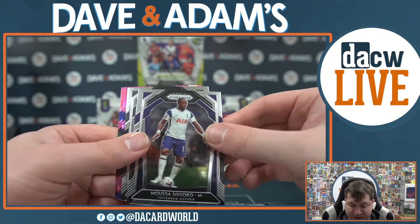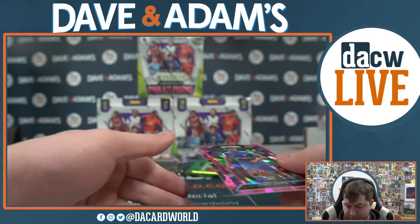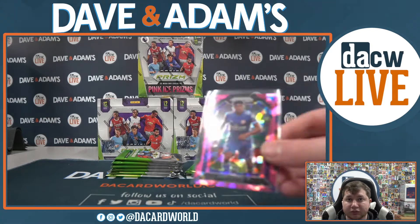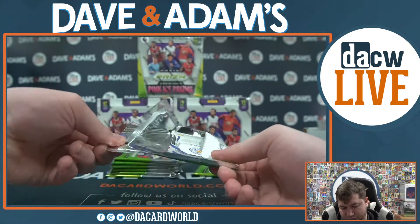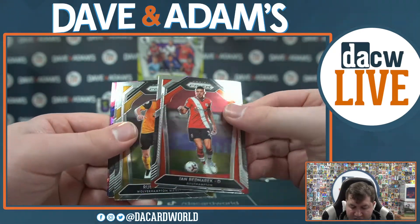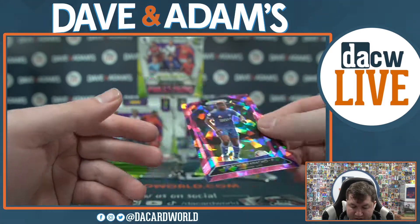Ederson, Musa Sisko, Sean Longstaff, Pascal Graub, and James Justin - the rookie. Jan Bednark, Ruben Naves, Dennis Odie, Alexis McAllister rookie, and Kelechi Enfego. Karian Tierney, Robin Koch, Douglas Louise, Brandon Williams rookie, and Ilion Meslier rookie as well. A couple of nice rookies there - pink cracked ice and a silver.